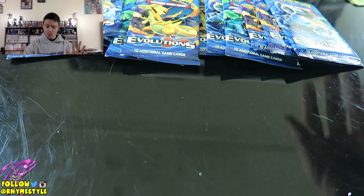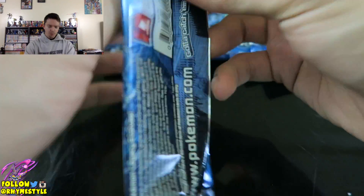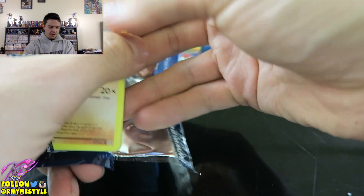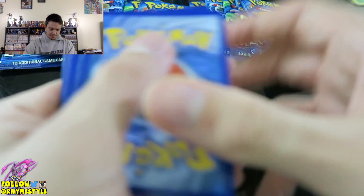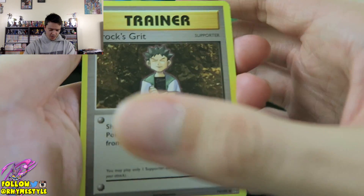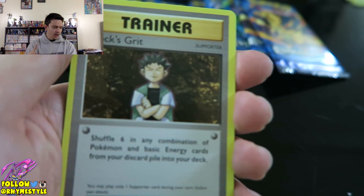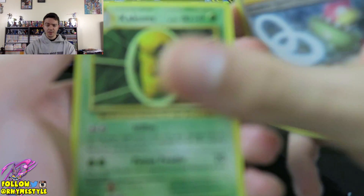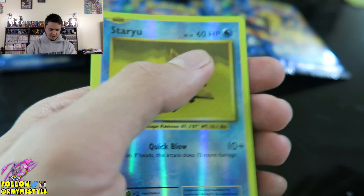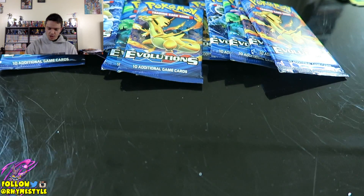Let's go for this Blastoise pack next and see what it's got for us. Slide the code out from the back so we don't reveal what it is — there's the code for those who want a free online pack. Let's flip it upside down: Brocks Grit, Slowbro, Machop, Weedle, Dooduo, Staryu, the reverse holo Staryu, and a Dugong. Two out of twelve are failing me.